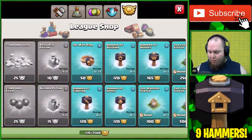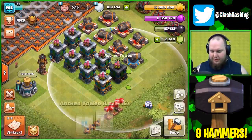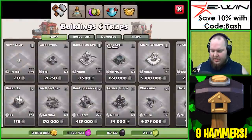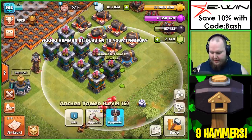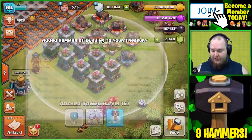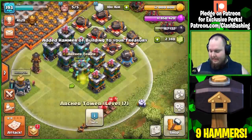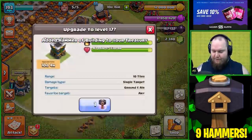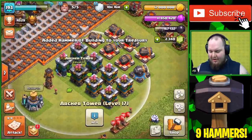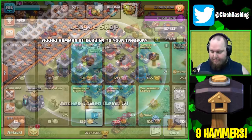Let's get the hammers going. We can only buy one hammer at a time, which is kind of annoying. We buy one hammer of building for 120 medals and then upgrade the Archer Tower instantly. I went with the Archer Towers because they're expensive and they're one of my favorite defenses behind the teslas - they just do a lot of damage and they look really cool at level 17. Four of them down, here goes our fifth hammer of building. Five hammers down out of eight for these Archer Towers.